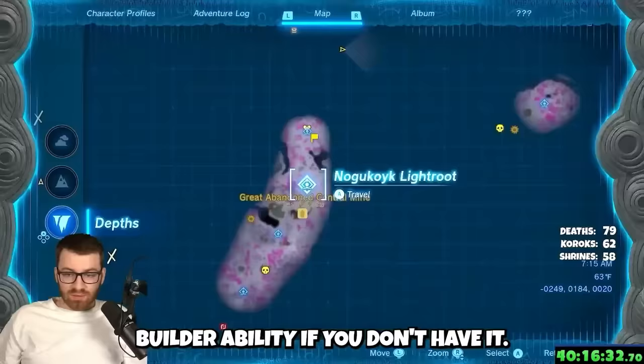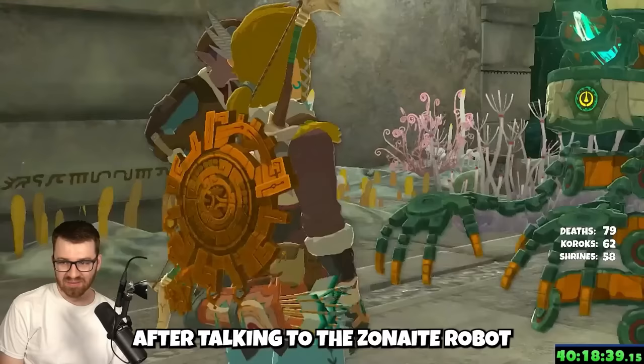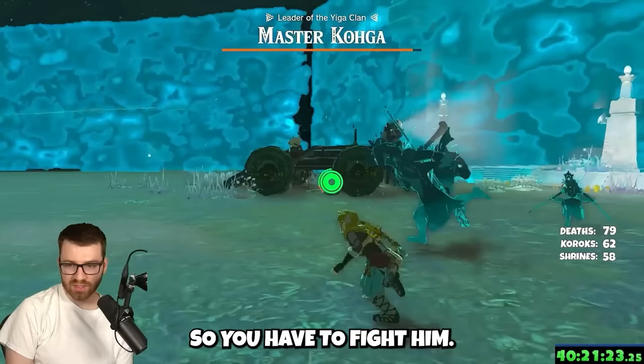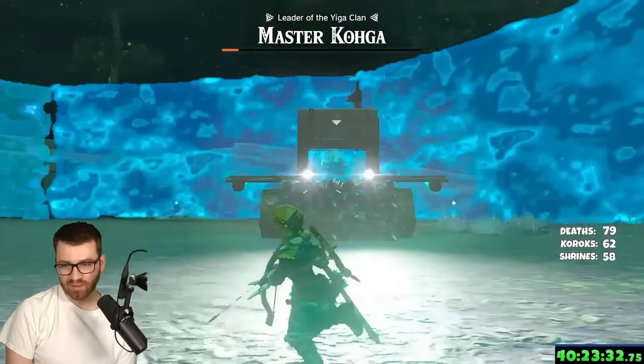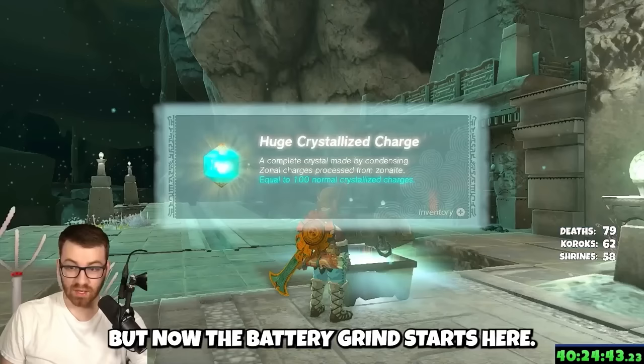Next step: go get the Auto Builder ability. If you don't have it, head to Central Mine in the Depths. It allows you to rebuild things instantly. After talking to the Zonai robot that gives you the ability, you'll run into Master Koga, who whines like a little baby, so you have to fight him. It's an easy fight — he literally uses rockets.